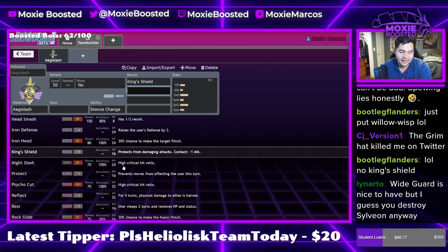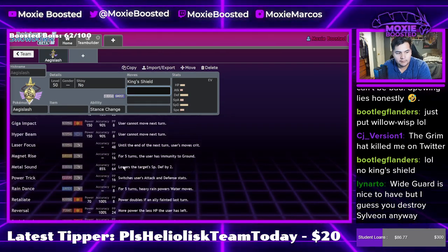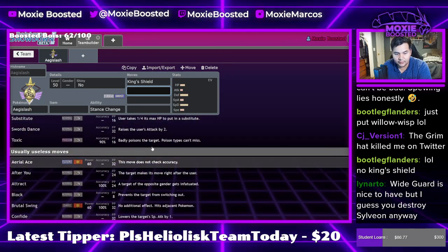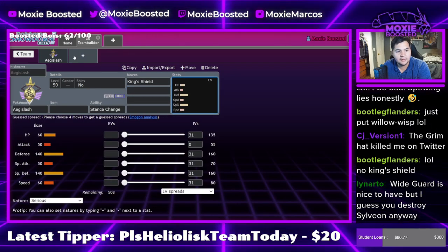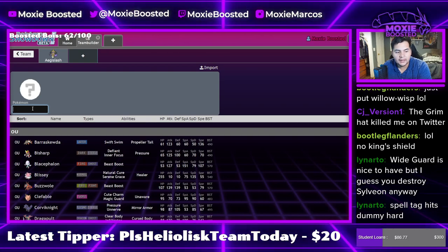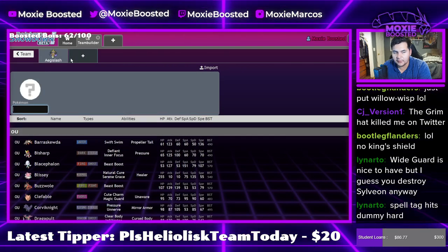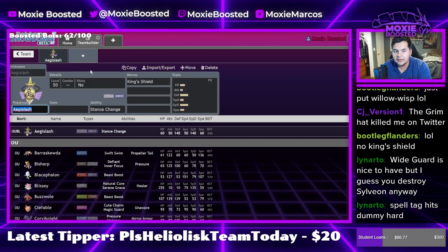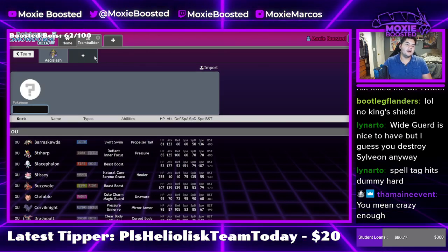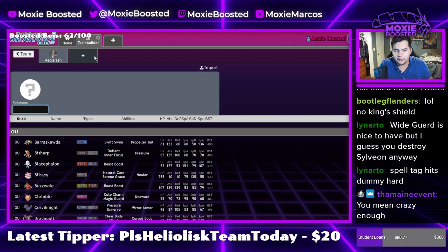It gets electric moves — why does it get electric moves? Oh, it gets — after you! Oh my god, best Trick Room Pokémon! Let's build a skeleton of a team first. So Aegislash is a Steel/Ghost type, so it's a pretty decent lead mon. Probably wouldn't want to run Taunt anyways, but it's pretty decent on lead versus Urshifu — we can probably invest to live and revenge kill with Close Combat.